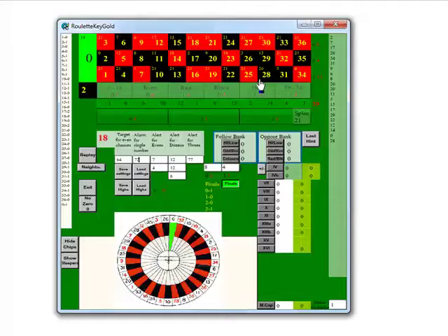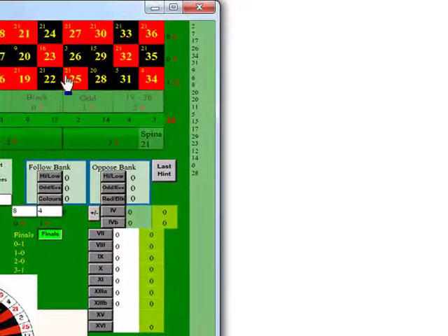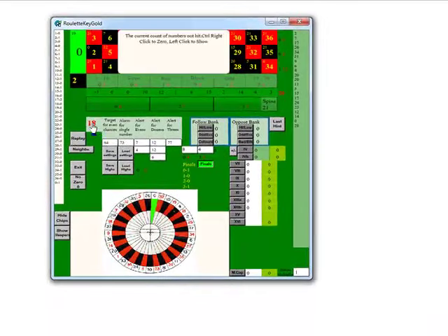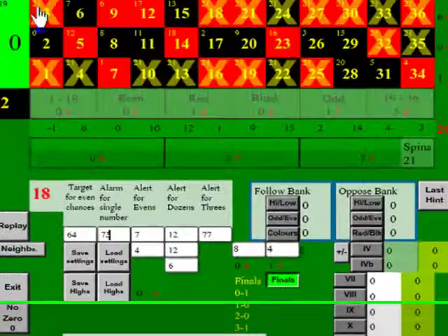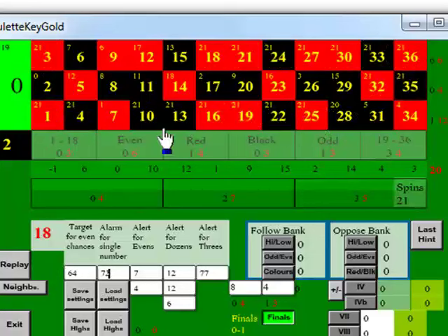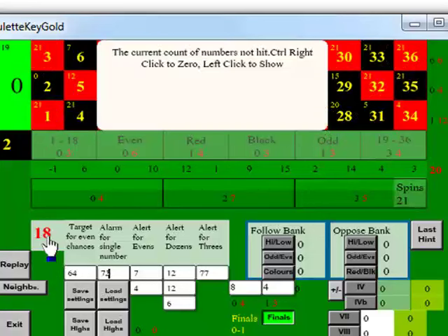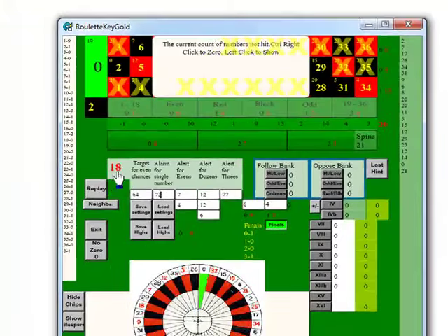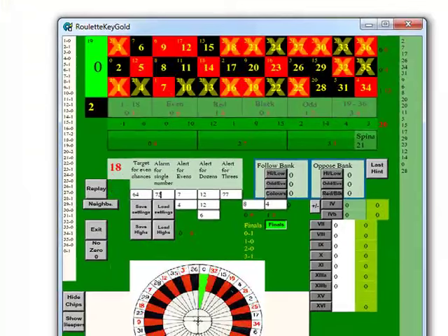Now if we wanted to bet on those — which is in effect an even chance bet — left-click on there, and that'll show you where all the numbers are down here. For about 10 seconds, it'll display them up here and then disappear. We can see there's quite a few of them on the bottom row and quite a few on the top. If you want to see that again, just click the 18 — the red number again — and it'll show you where all the unhit numbers are.